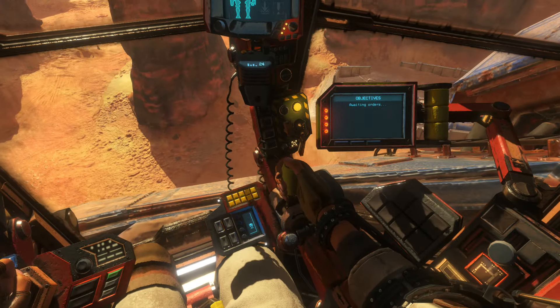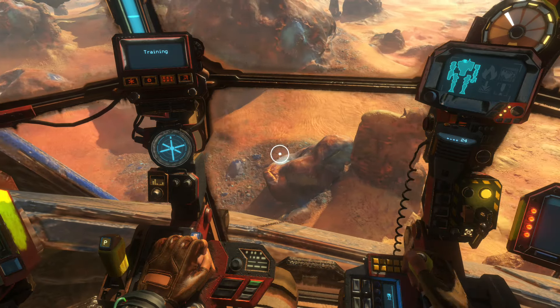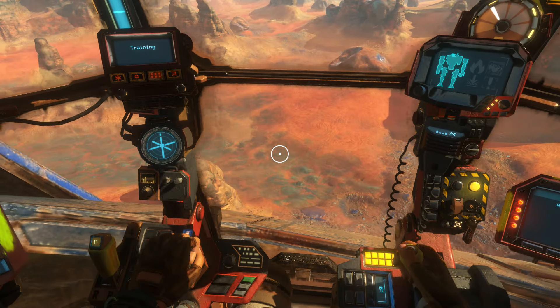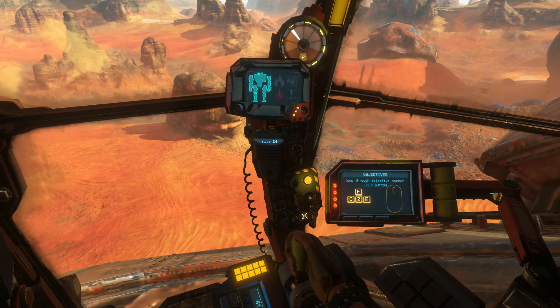You can also use jump jets to maneuver. Press F, Z, Q and E to use maneuvering jets. As a final test, jump through the objective marker on your radar.